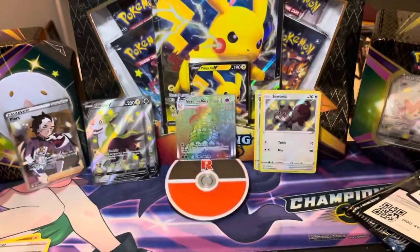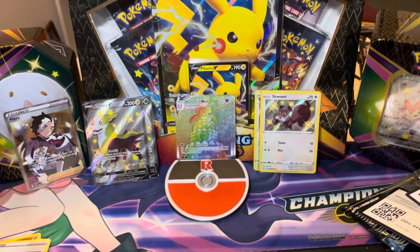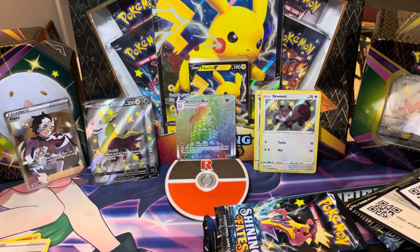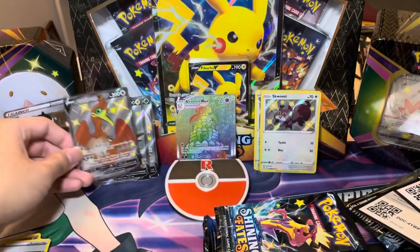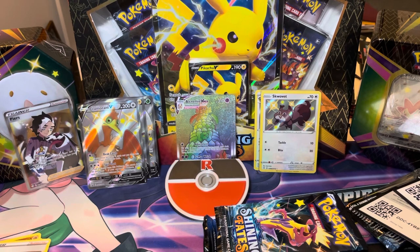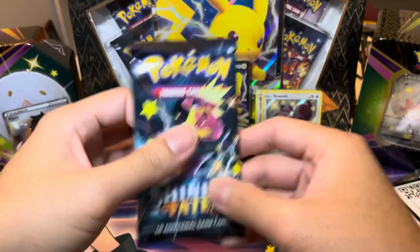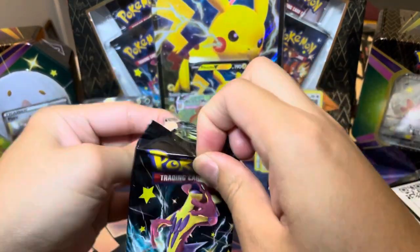Alright, Shiny Cramorant — I saved you for last because you're my favorite of the three, just because it's Cramorant. It is my favorite of the three. We got six packs here, final six packs of the video. Like I said, essentially half a booster box in this video. We do have another three tins that we'll open up in another video — we got a case of these. Which ones do you think are going to have the better pulls — the first half or the second half? We did have some pretty nice pulls so far, some nice new Shinies to add to the collection. Final six packs coming your way.